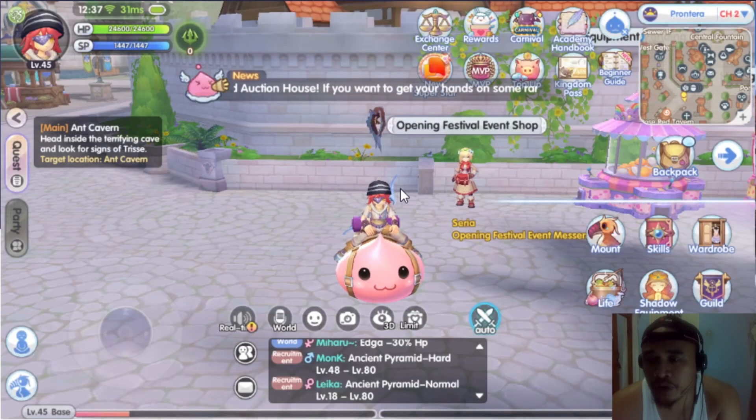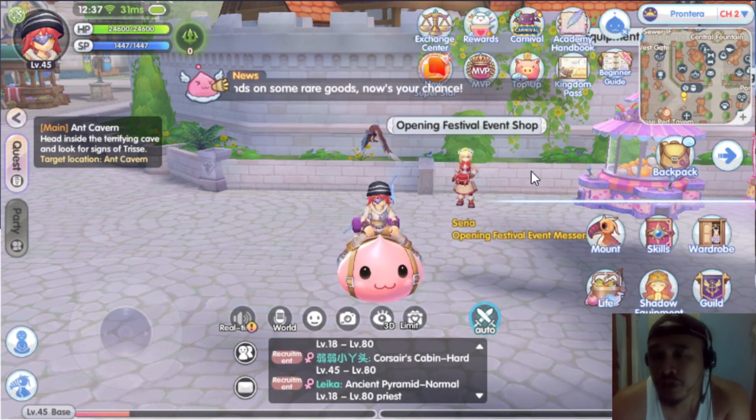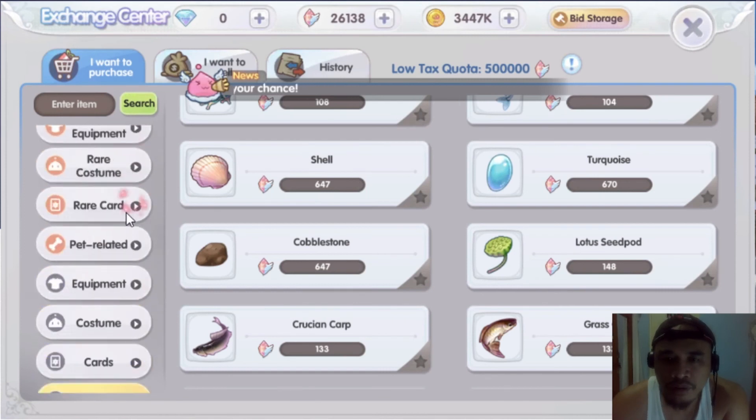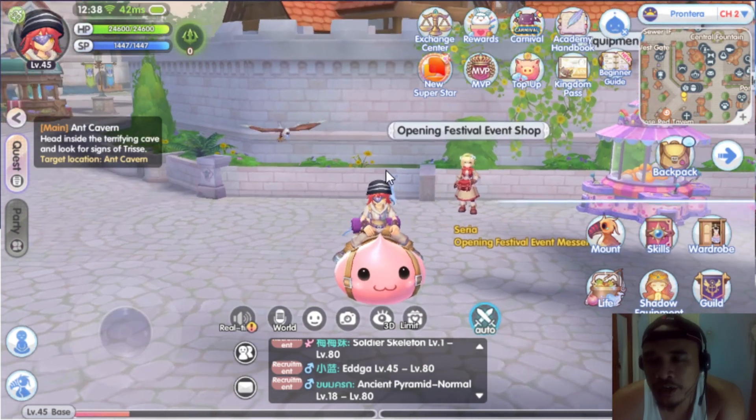The third way is if you have a lot of resources to spend — just buy crystals using diamonds. One diamond is equivalent to 114 crystals. If you're earning well and it's more efficient for you to spend money rather than time, most of those players just prefer to buy crystals and purchase the equipment directly. It's an easy way to upgrade your equipment.